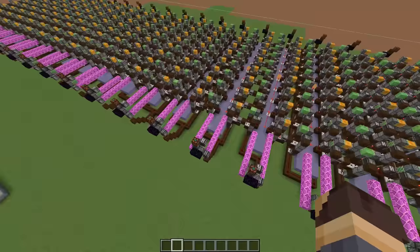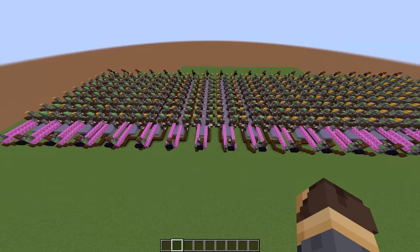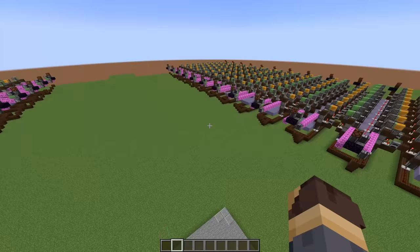All we need to do is load up each of these flying machines with 18 blocks of copper, stand in the center of the room, wait for it all to age, and collect it when the machines return with oxidized copper. It might theoretically be possible to use the space slightly more efficiently given the outside edges and the strip in the middle, but at a certain point this starts to become impractical.